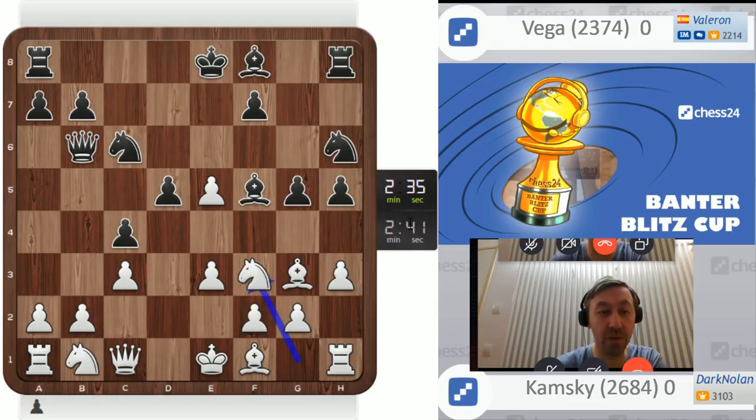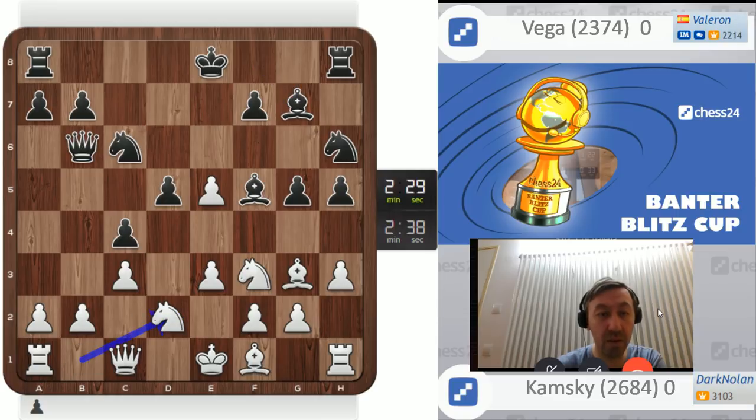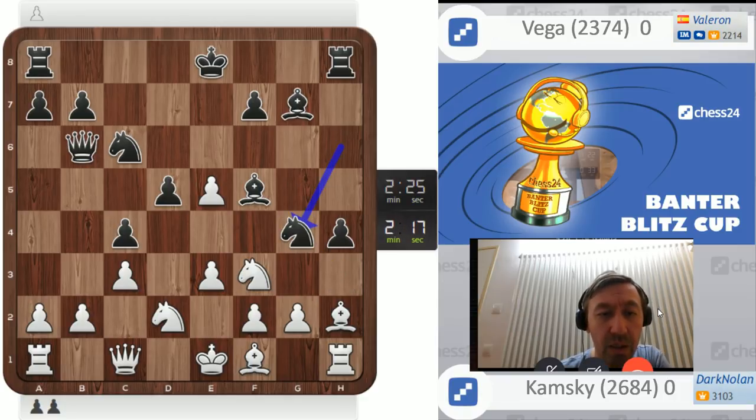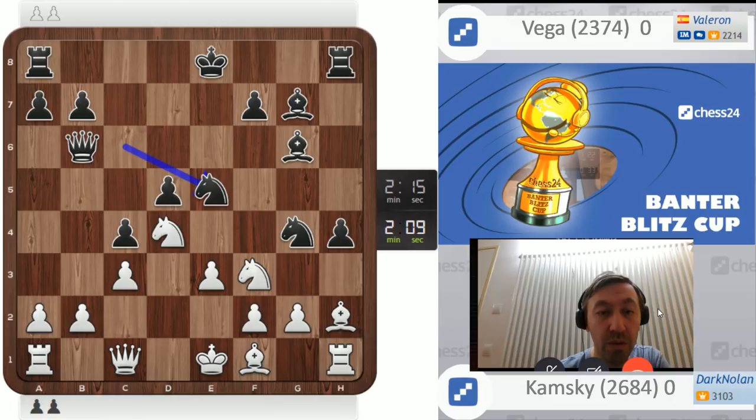Try to put the knight maybe on d4, knight on d2, try to get rid of the c4 pawn eventually. I need to try to break through with e4, but I'll have to be careful. Very aggressive, very aggressive player. Maybe I should take on h4, but I don't want to create extra problems. If I take on g4 it's safe, but then the bishop is hanging. So let's take on g4 and play knight d4. She takes on h2, I take on f5. Try to bring my second knight to f3.